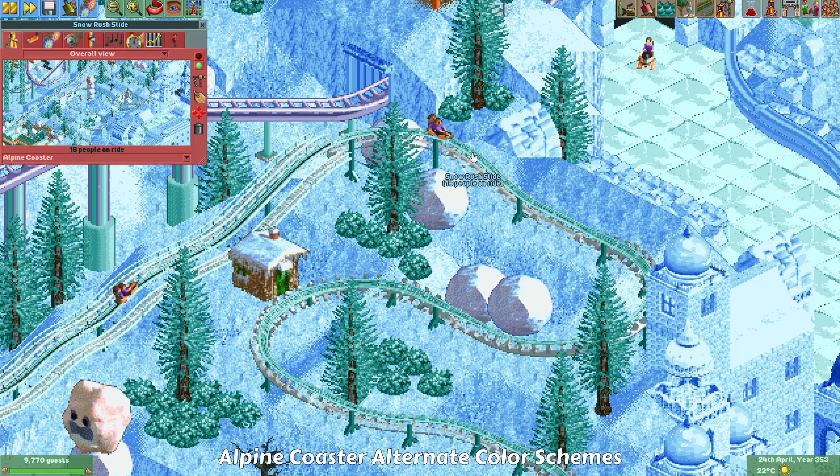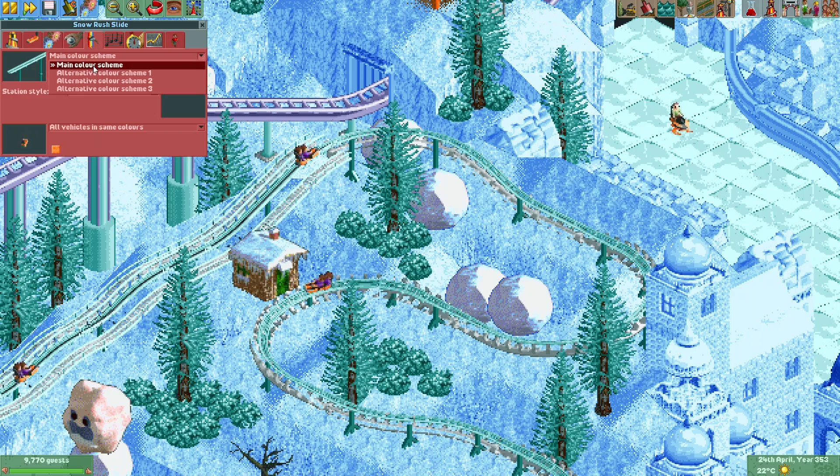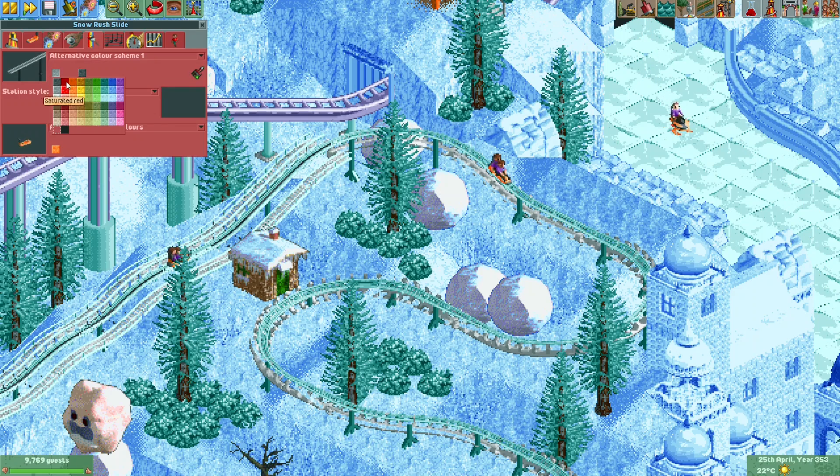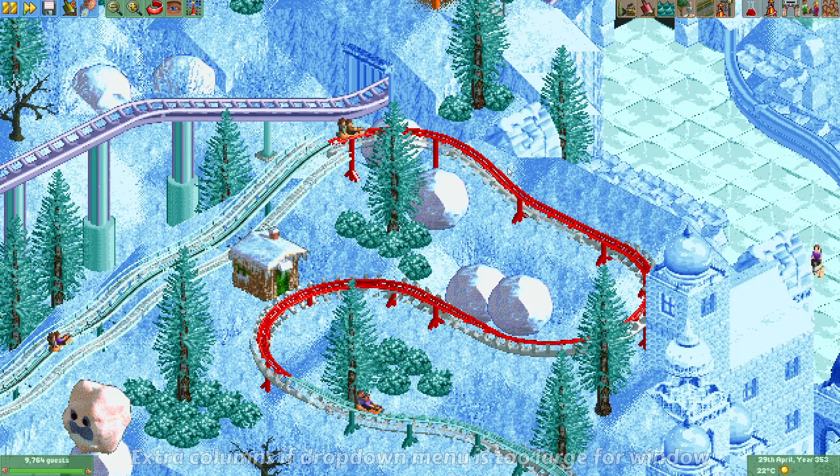Here you can see an alpine coaster. Something that wasn't possible before for the alpine coaster was selecting an alternate color scheme — a flag for that wasn't set in the code. Now it's available, so you can color part of the alpine coaster track in a different color if you want.